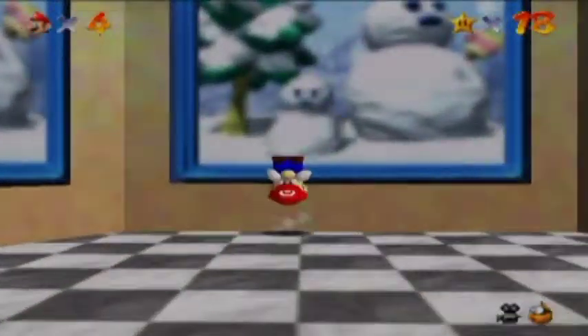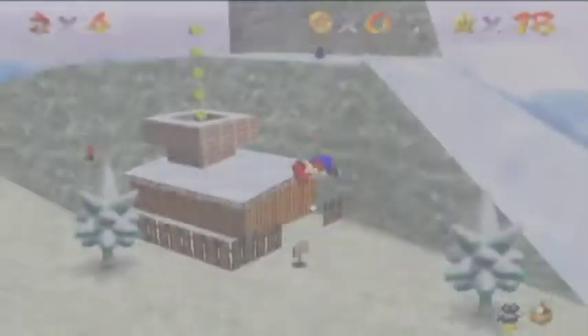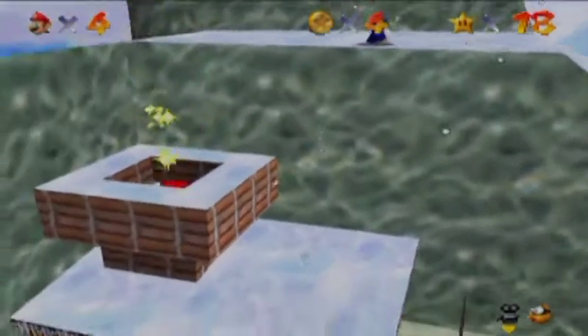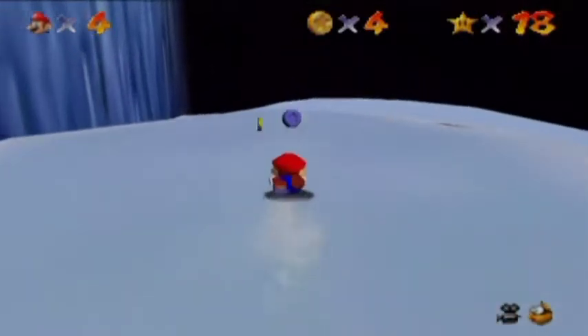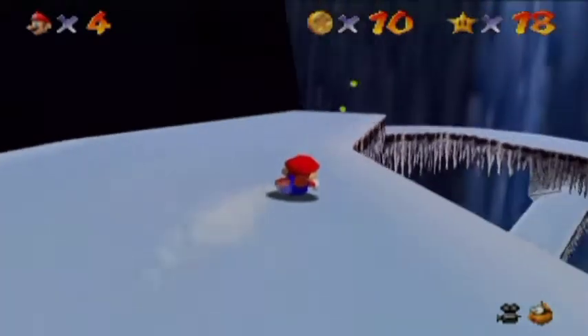Jump — quite a mixed dramatic entrance. Oh, that was pretty good actually. Slip sliding away. Now this level is actually probably the most difficult level of the first floor of the castle, I'd say. And dive — get that blue coin! Alright, whoa whoa whoa, Mario! What was that? That was not very graceful.